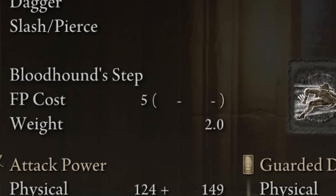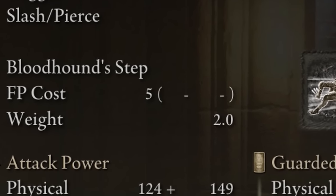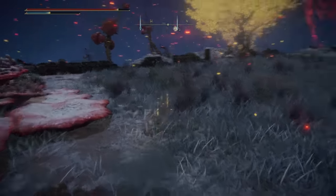Finally, I'd also recommend getting a dagger with Bloodhound's Step on it for that nice mobility — it fits the assassin theme very well.